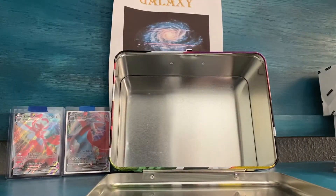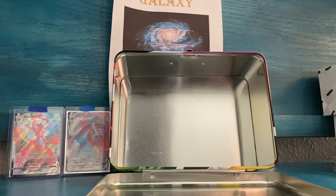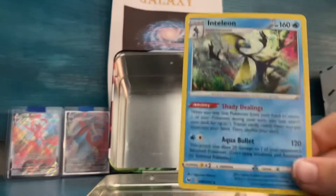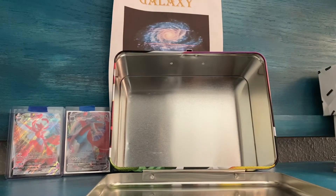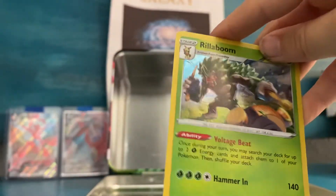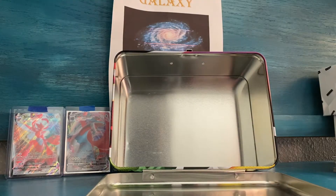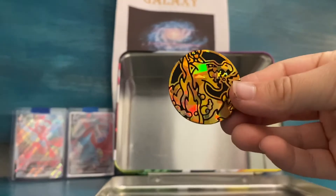Comes with three. Looks like they were caramel hollows already. Here's the Inteleon. Here is the Rillaboom. And here is the Cinderace. And here is the Charizard VMAX coin.